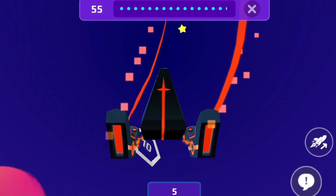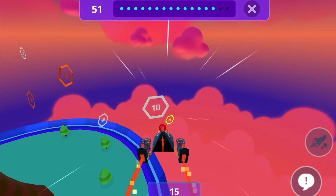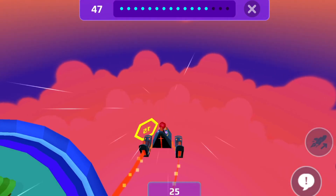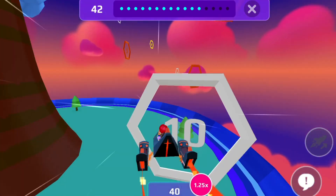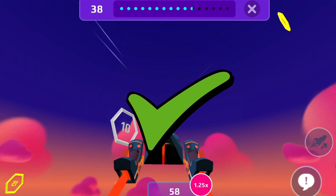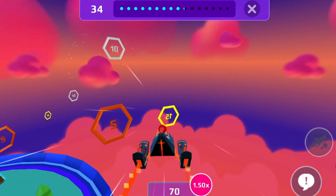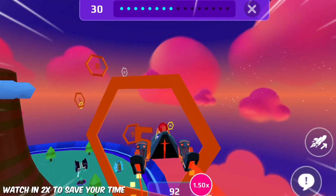I'll tell you what to do in this trick. Whenever you play this mini game, do not select a simple target — select the biggest target, like 10 and 15. If you have both big and small targets, collect both. But if there is a small target far away from you, do not collect it — go towards the big target closest to you.